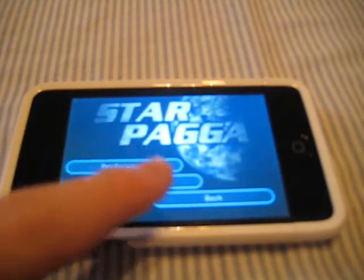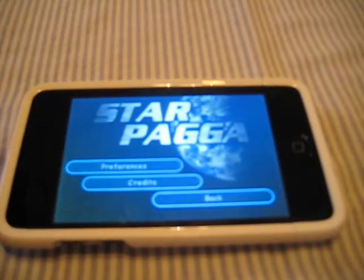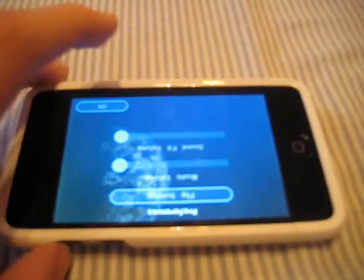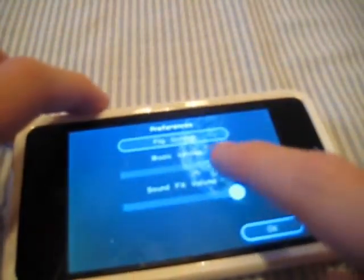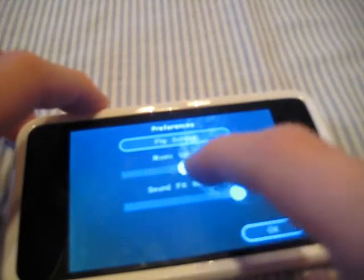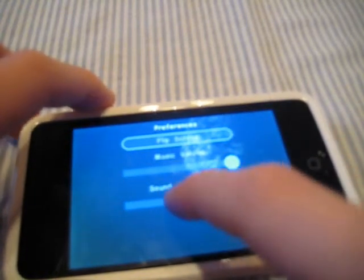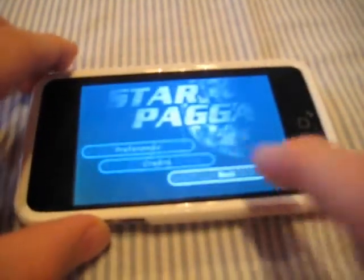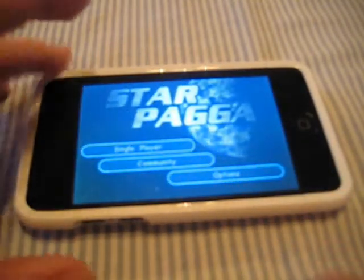We have credits, which are self-explanatory. Going to preferences, you can flip the screen — I like it the original way so I'm switching it back. We can change the music volume and the sound effects volume. I'm good with those settings. Now I'm going to go to single player.